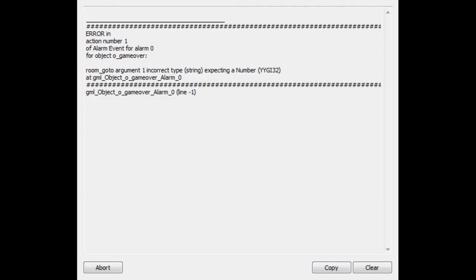We got a crash here — 'GoToArgument Room GoTo, Argument1 Incorrect Type.' Hopefully that's helpful for the developer. Let me see if I can get this onto the screen. Let's try running the game again.